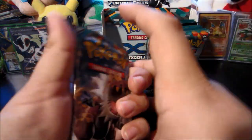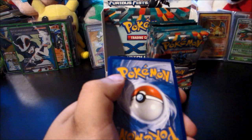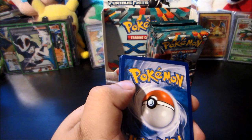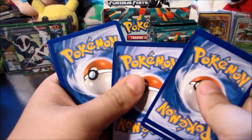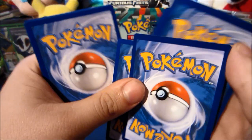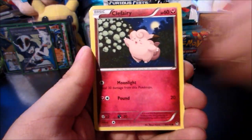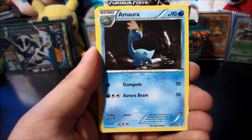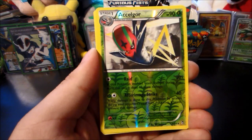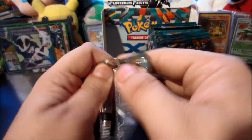Tyrantrum is also giving me some pretty good pulls. Hawlucha packs are the ones kind of giving me nothing. We know we have a Shroomish — a very angry looking Shroomish — Golett, Fairy, Trapinch, Skorupi, Shelmet, Lickitung, Machop, Amoura, Energy Switch reverse, Exeggcute, and there is a Leafeon — very nice. Next up we got a Mega Lucario pack. Will we pull a Mega Lucario Secret Rare?